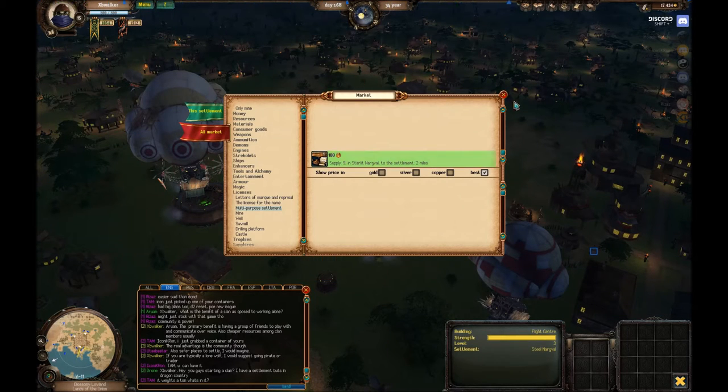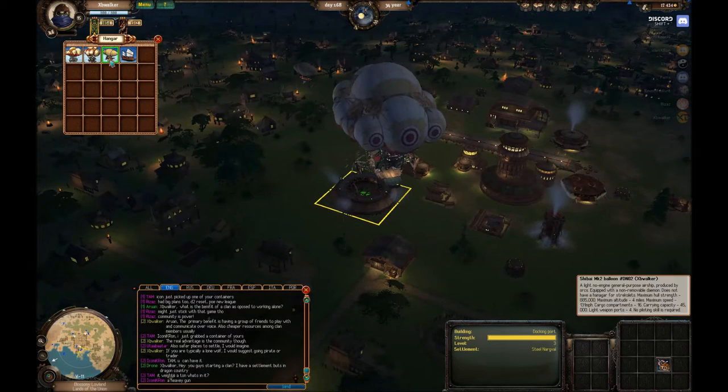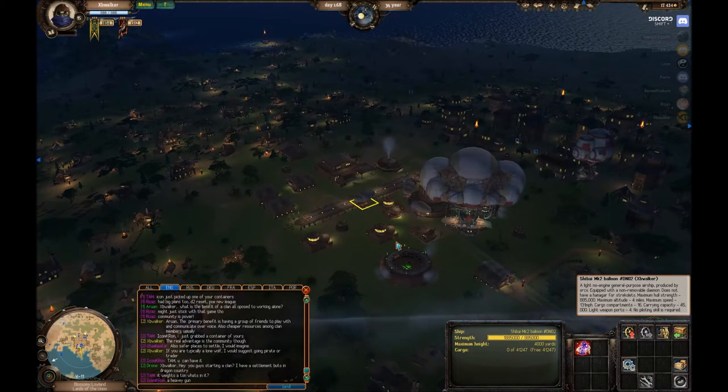There is now one over in Starlit Nargval. By the way, take a new balloon when you go to place settlements if you are fairly close to a city, because they do have enough capacity to carry settlements - you don't need to go buy yourself a giant balloon to do this. However, for mines and drilling platforms and virtually anything else, you definitely need a very large balloon.